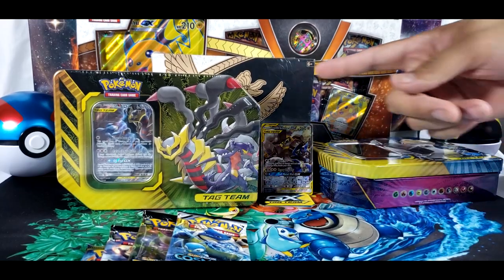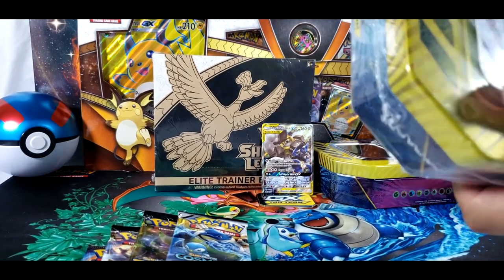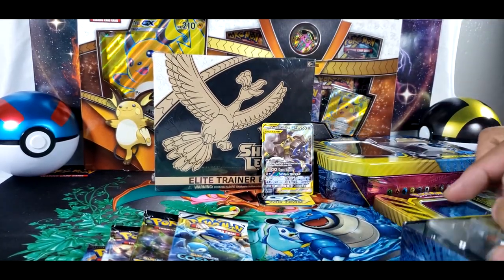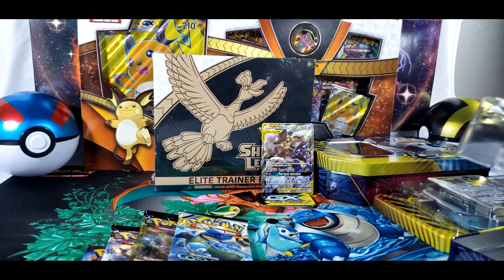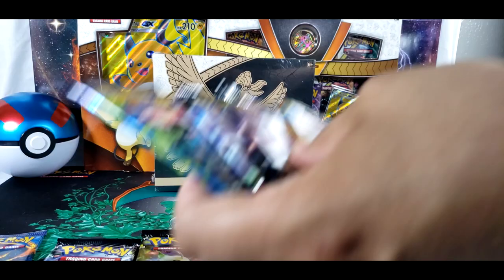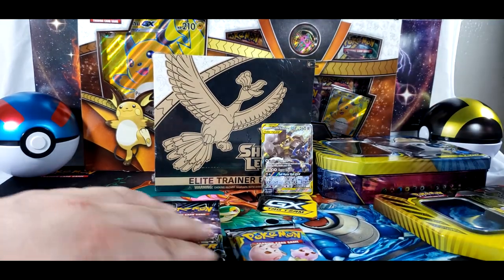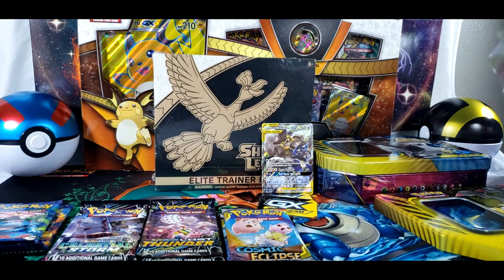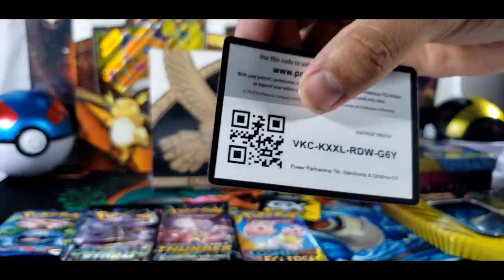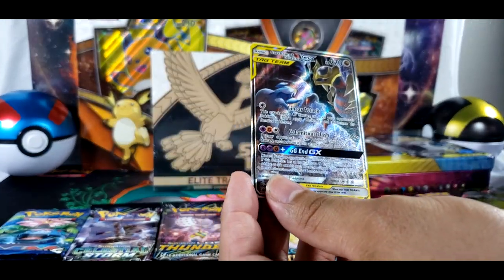Should we open the other one? Yeah, sure. Let's open it up right now. Successful opening! I'm going to assume the same thing as last time — it's going to come with Cosmic Eclipse, Lost Thunder, Celestial Storm, and Evolutions. Same thing. Another metal token. Another promo card too, and that actually looks pretty cool from the stance. It looks like they're confronting me right now.